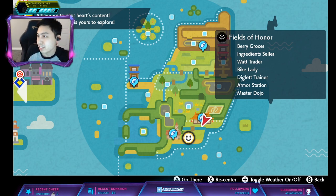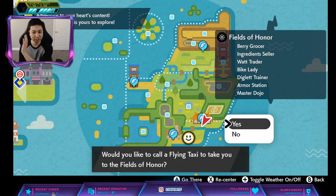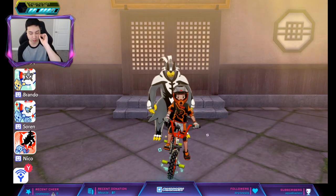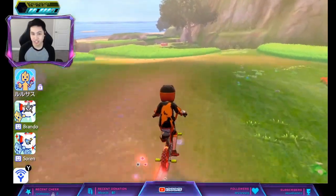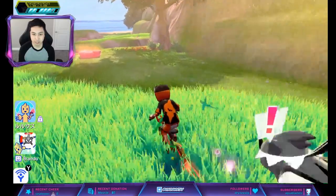So we're gonna go to this dojo here. We're gonna go to the non-G-Max Venusaur den. You could do both at the same time, but I'm gonna do this one because this is the Pokémon we're targeting specifically. We're just gonna find the fastest route to get to the den — you just go to the dojo and go through this grass here.